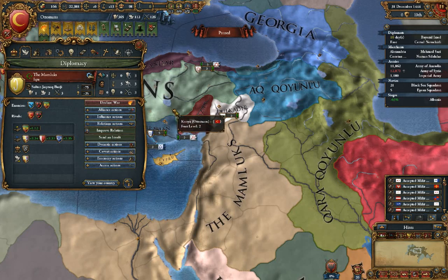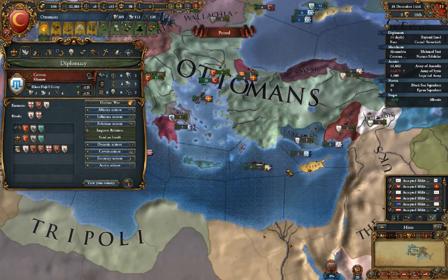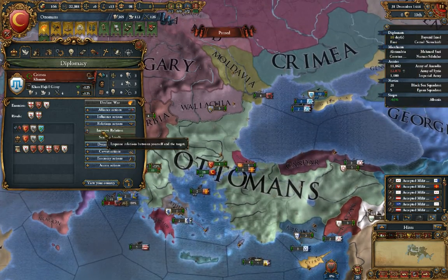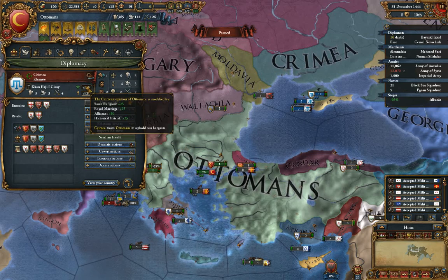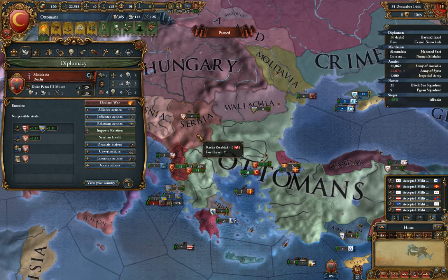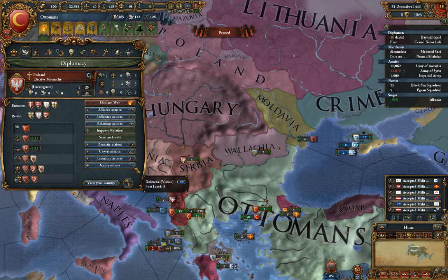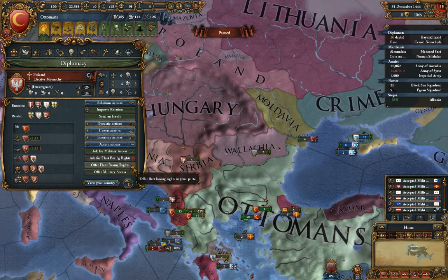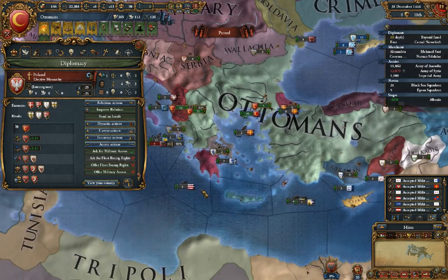Moving on to relations — these are the ones you'll probably use the most. Improve relation makes people happier with you. We don't really need it right now because we want to keep one of our diplomats free — you always need a diplomat free when you declare war on someone, and we'll be declaring war on Byzantium fairly shortly. Improve relation increases this number, which can go up to plus 100 or plus 200 for a vassal. You can make somebody friendlier — so Moldavia here, which is actually owned by Poland, we could improve our relations with Poland so they'll be more likely to do things we want, such as giving us military access or basing rights.